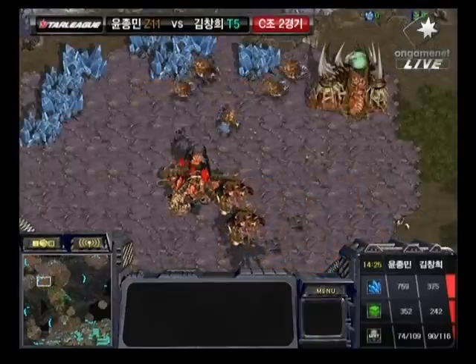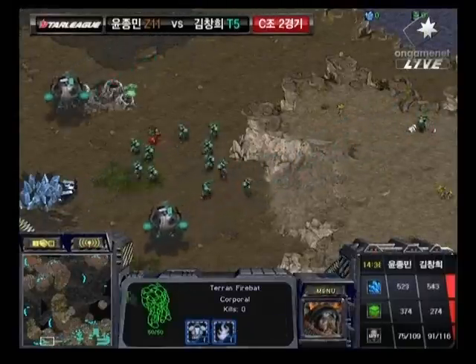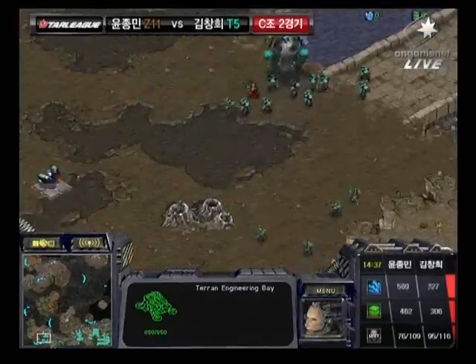Rumble is in a very strong economic position. He has three gas now, and he can really support that additional Hive Tech with the Defilers, especially if he keeps it on cheaper units. It looks like he's Level 1 Armor now, and two Engineering Bays down, so he might be able to catch up on upgrades at this moment.